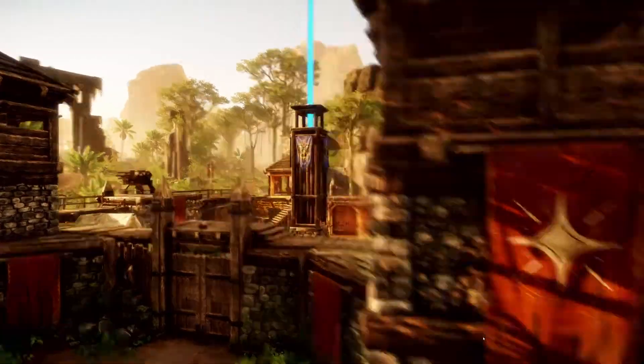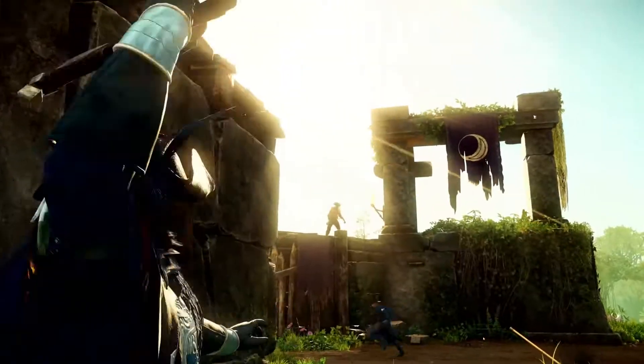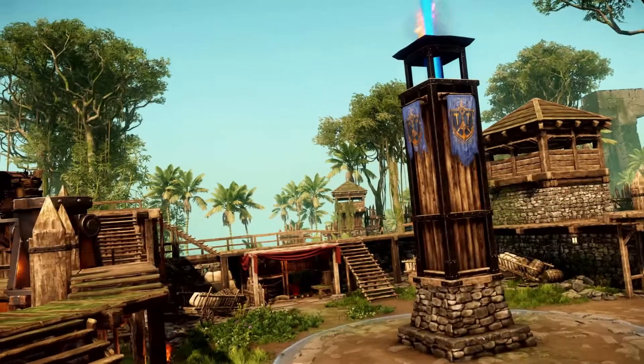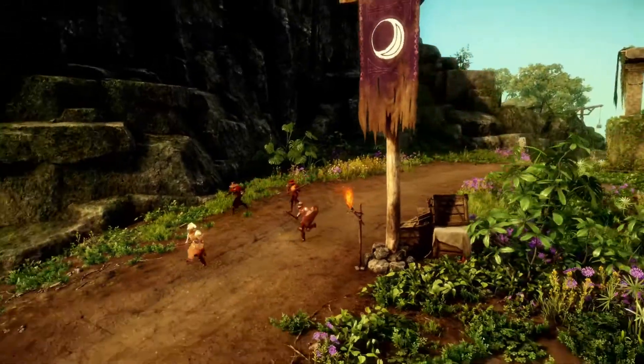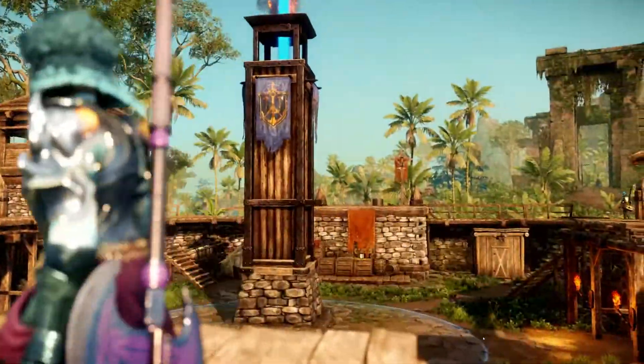When your team spawns into a match, you'll want to push forward and capture Outposts to bring you closer to victory. Outposts can be upgraded, defended, and used as forward operating bases to drive the enemy back. Gather resources to support your team and keep your Outposts well protected.